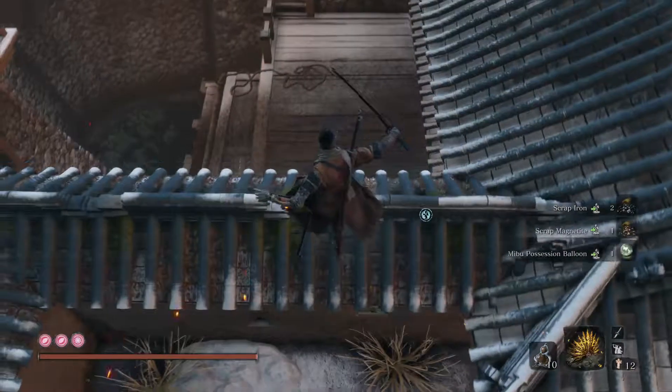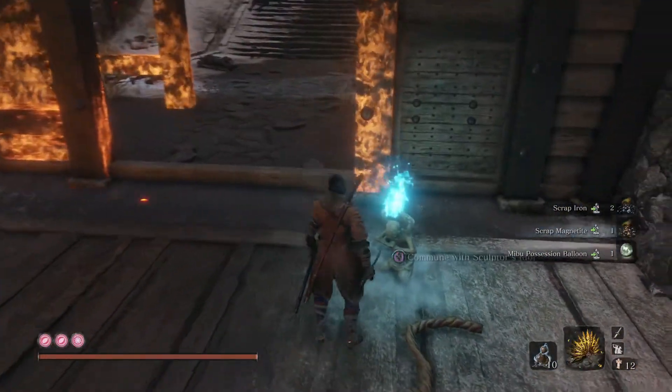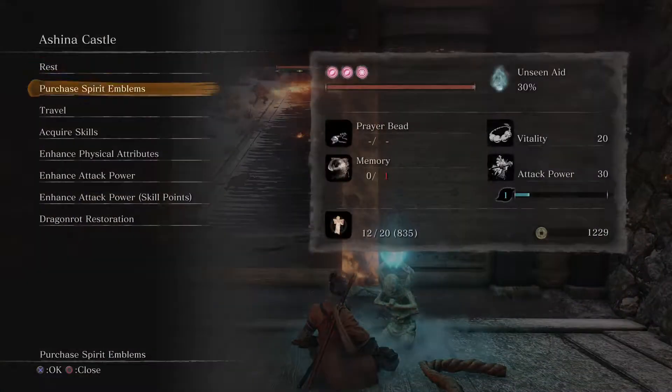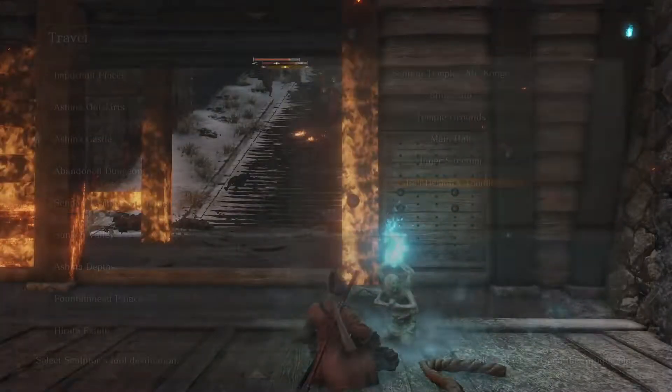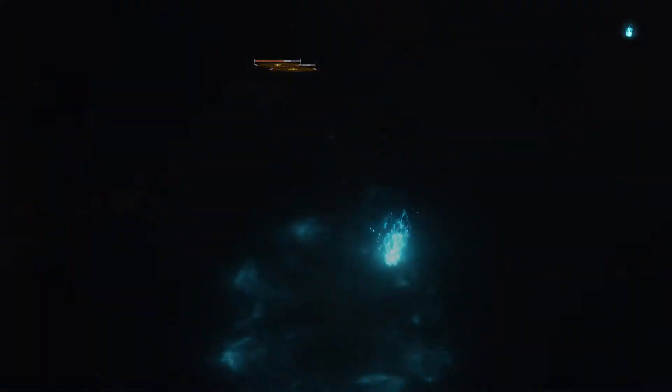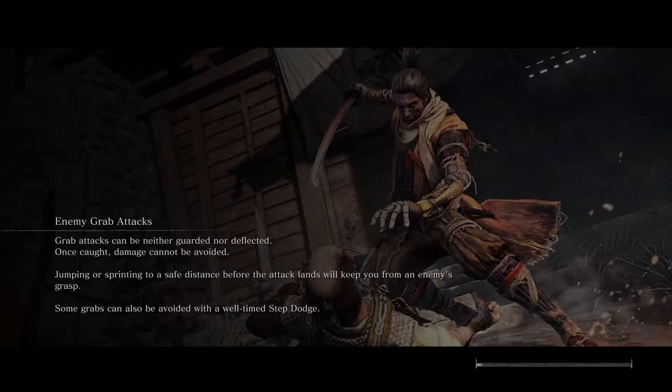The Mibu Balloon of Possession really helps if you also ring the Demon Bell. Ringing the Demon Bell makes things a little harder, but it ups item drop rate naturally. So that can be combined with the rest of this, because the farming spots really aren't too hard. Even having the Demon Bell active isn't going to make the game that much harder for you to do this, and it's a lot more effective.